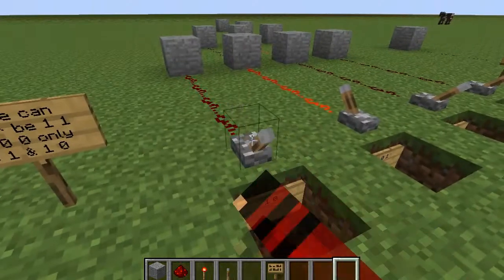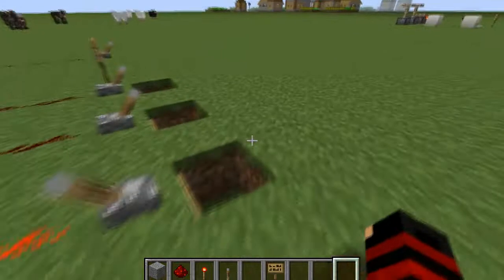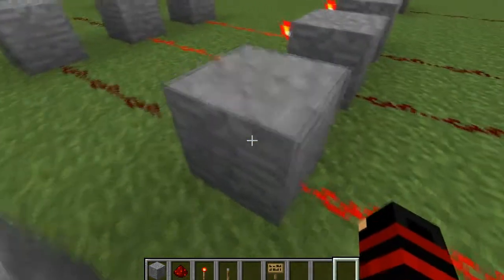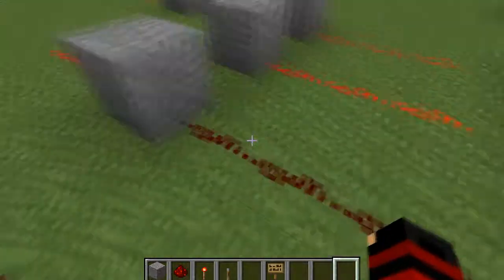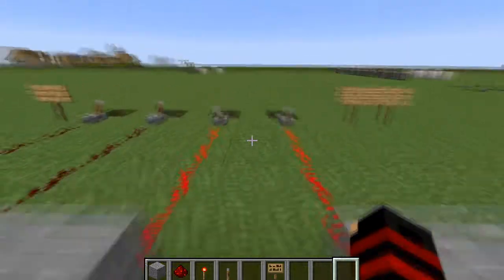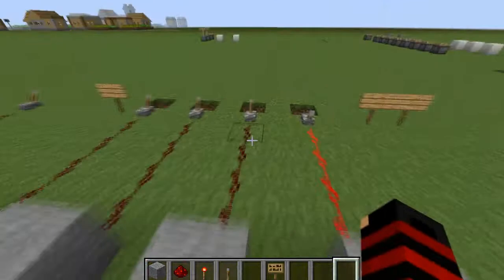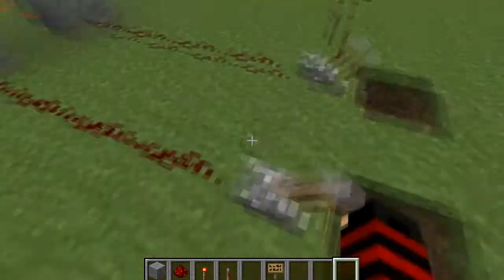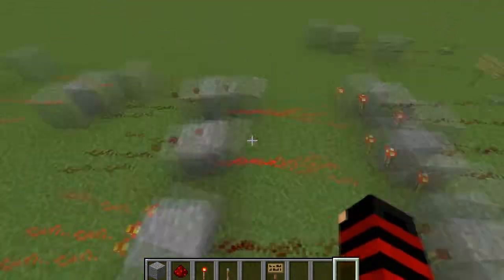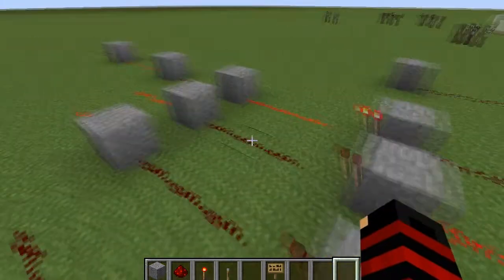Now, if we flip this, this becomes 0-1. Same here — here we have 1-0-1. 1 because it's on, it has power, turns off to 0, no power, then 1. We can also flip this switch and this becomes 0-1-0. Here we have 0-1-0. Again, if you flip this, it becomes 1-0-1.